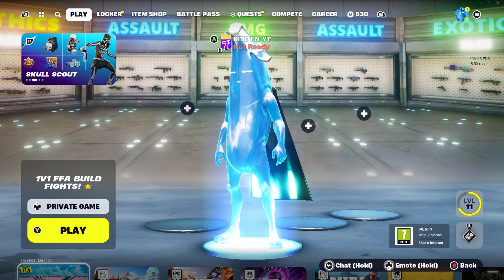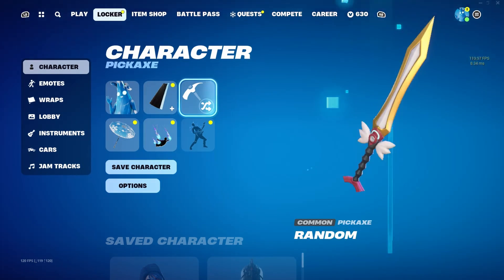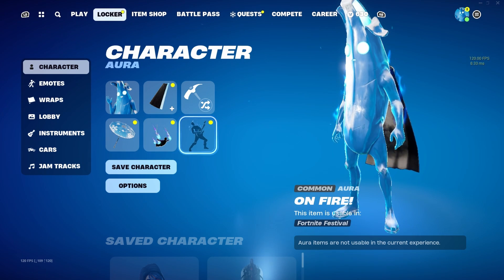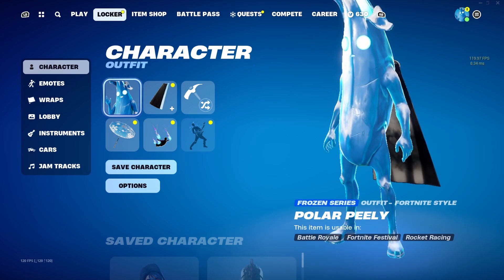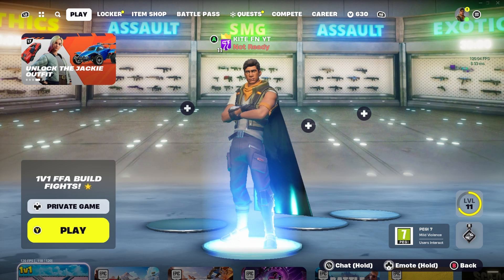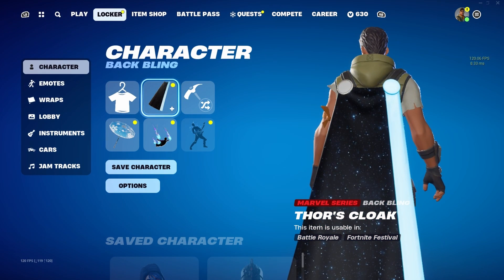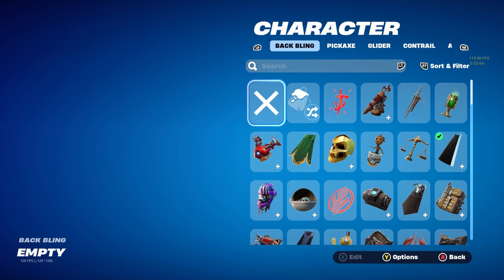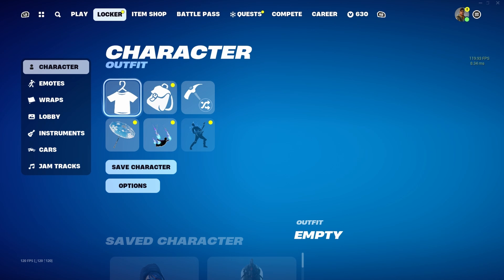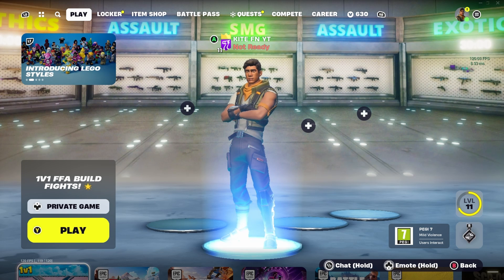This next step is very important — otherwise the glitch will not work. To get the Ninja Turtle skins for completely free you want to go over to your locker. Once you're in your locker you'll see options like outfit, back bling, pickaxe, glider, contrail, and aura. Go over to your outfit and press it — you'll see all your Fortnite outfits. You want to make sure you have no outfit on whatsoever, so make sure you're a default skin in your lobby. Then go back to your locker, go to back bling, and press the X so that you also have no back bling on.